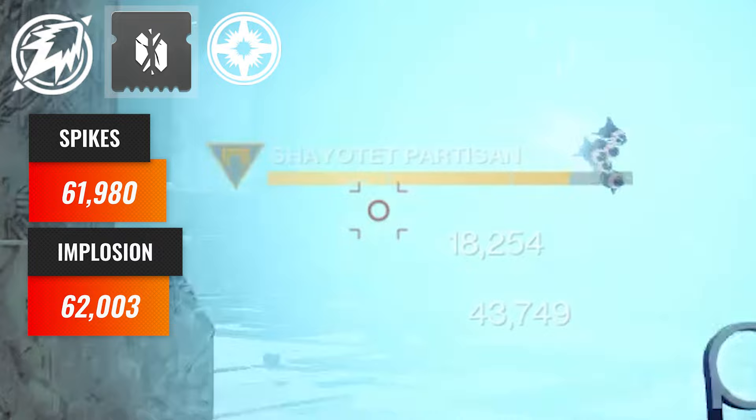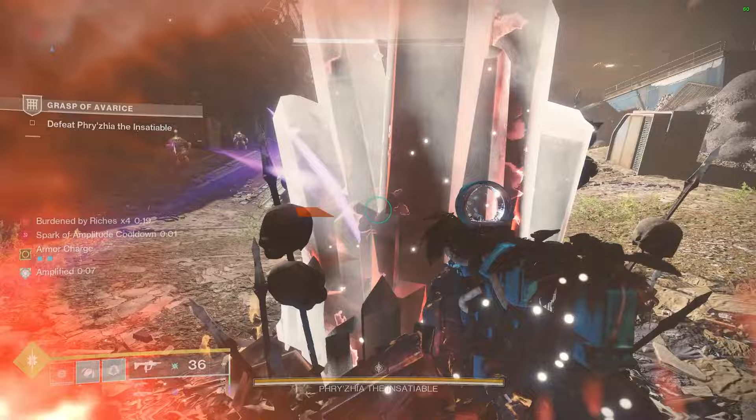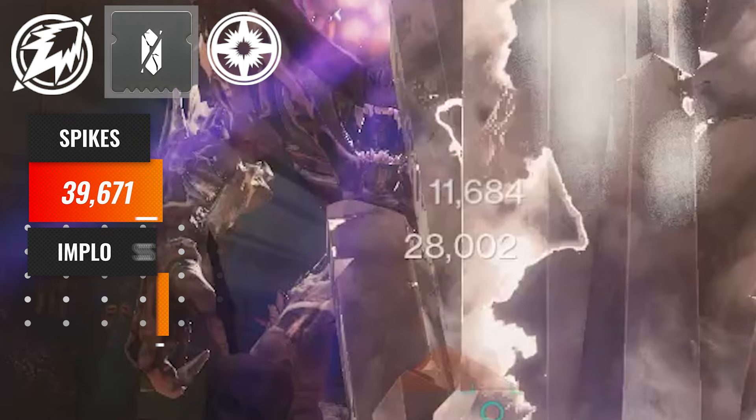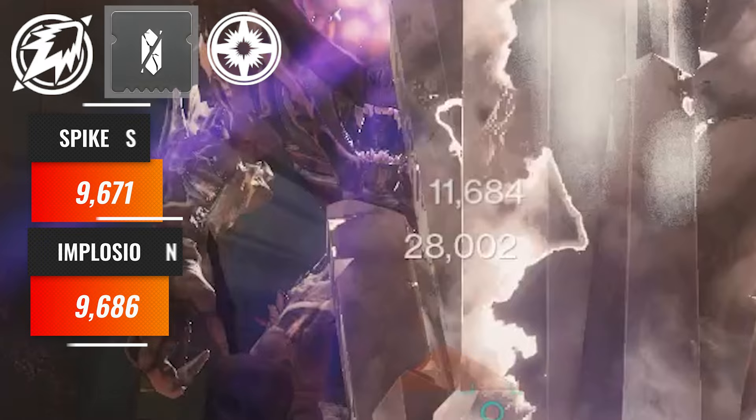Switching over to the Ogre to further prove this theory — with boss spec on and hard launch intact throughout the entirety of testing — spike nades did 39,671. Switching over to implosion rounds it was 39,686. Is it the biggest difference in the world? No, not at all.